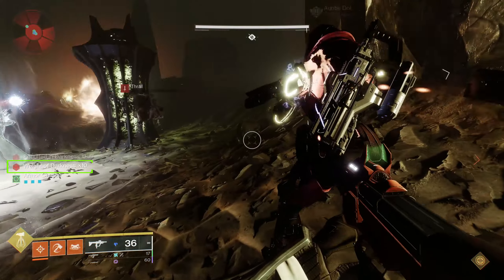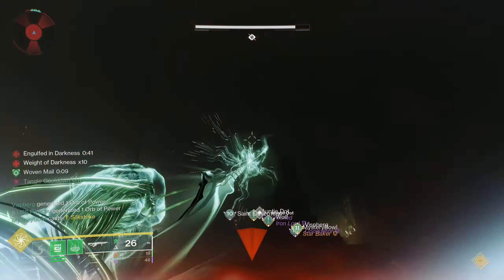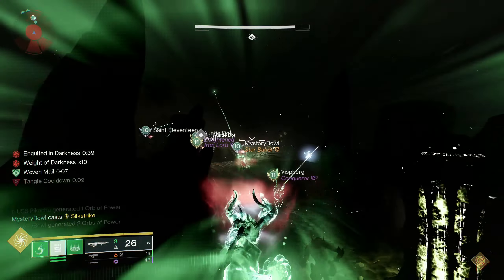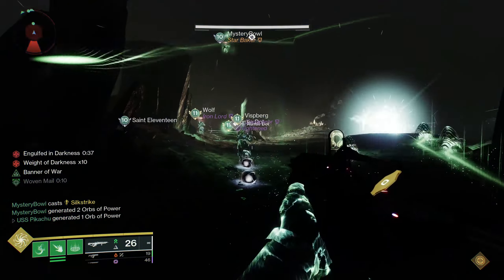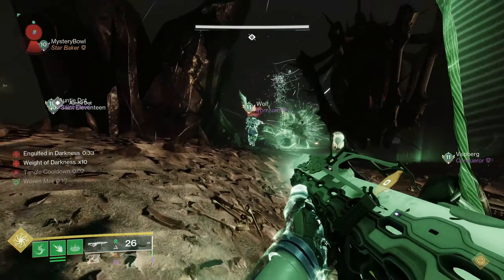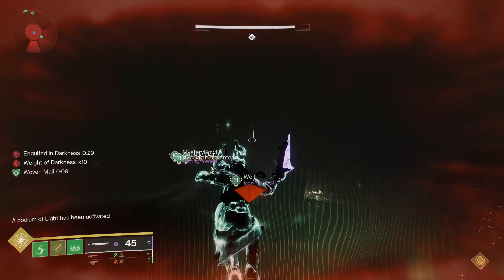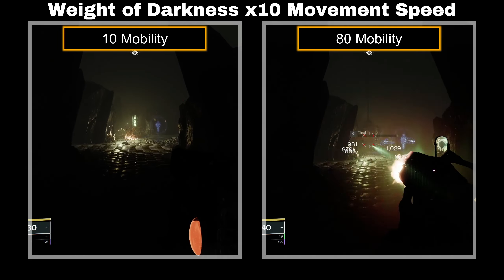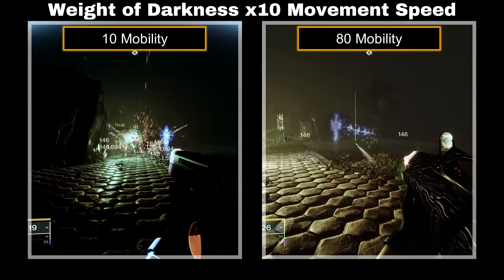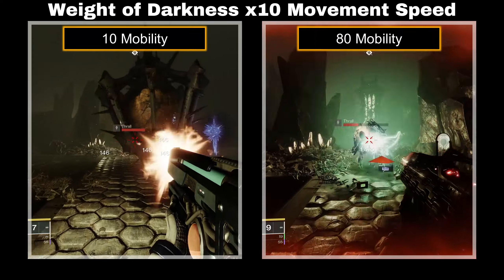The Weight of Darkness debuff greatly impacts player speed. Most people would just recommend everyone using Strand Grapple Grenades and Eager Edge Swords to zoom around the map — and yeah, if you have it, use it. But not everyone has those options, nor do they need them. So what are ways to increase your speed at max stacks of Weight of Darkness? It's based on the mobility stat — the higher the stat, the faster your walking speed. A simple solution is to slap on some mobility mods.